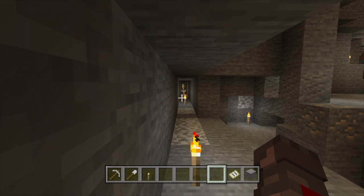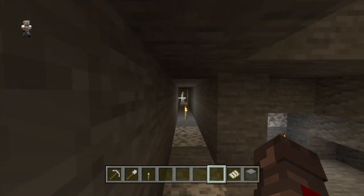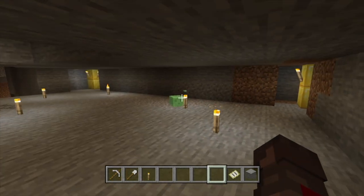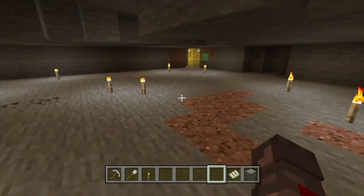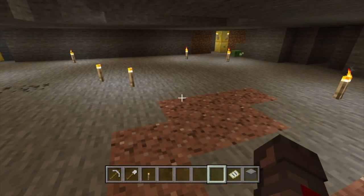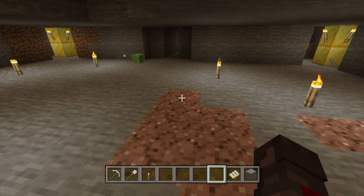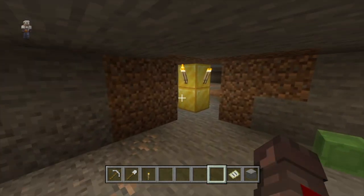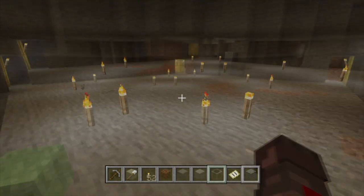Wait at your AFK spot for a while. The spawn rates will be slow due to the small platform size and the ceiling blocks above, but you should see a couple of little slimes appear — that's a good sign. Since the platform is lit up, only slimes will spawn. If you don't see any slimes, go back to Chunk Base, find the next green box, and try another chunk. If you found a cluster of chunks nearby, just jump over and dig out the next one.